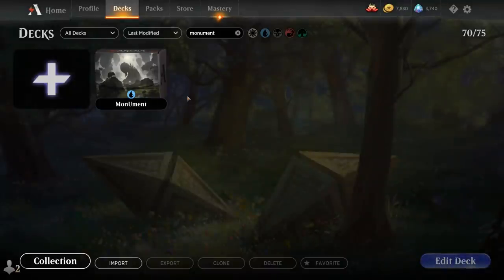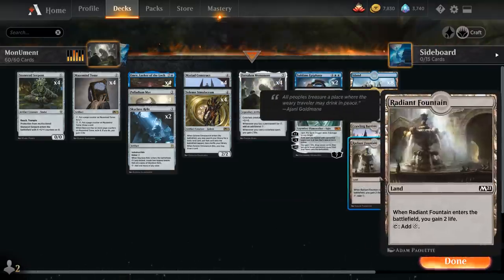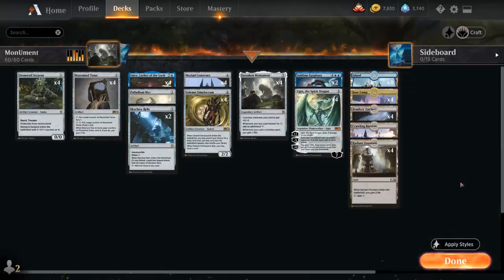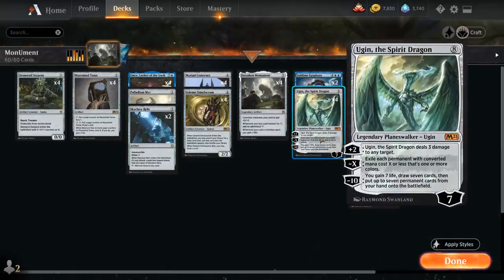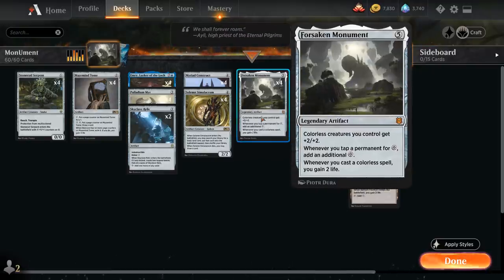Hello and welcome to another Magic Arena gameplay video. Today we're taking a look at another standard deck, and as voted on by my supporters on Patreon, we're taking a look at a mono blue deck featuring Forsaken Monument — the five mana mythic rare legendary artifact giving colorless creatures we control plus two plus two. Whenever we tap a permanent for colorless mana we can add an additional colorless on top, and whenever we cast a colorless spell we also gain two life.